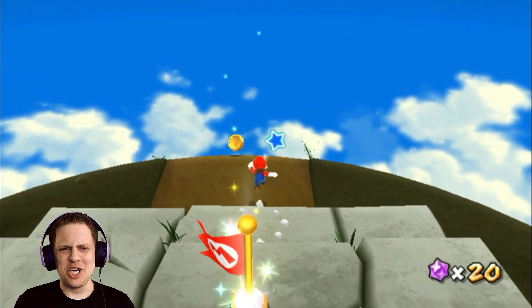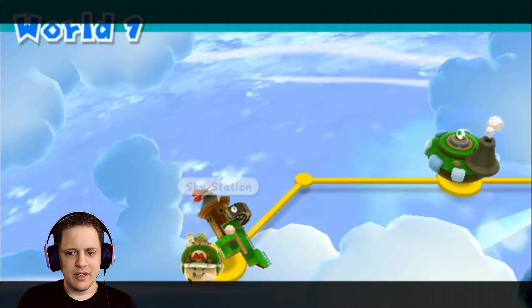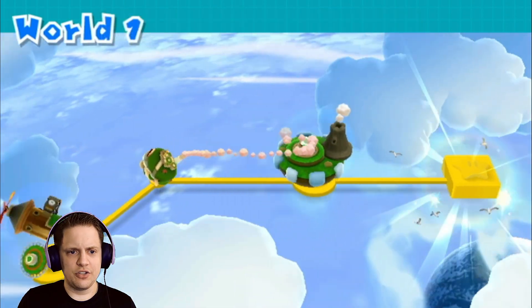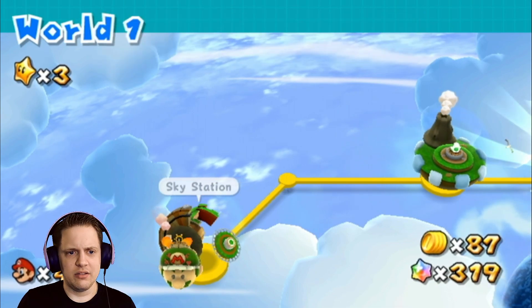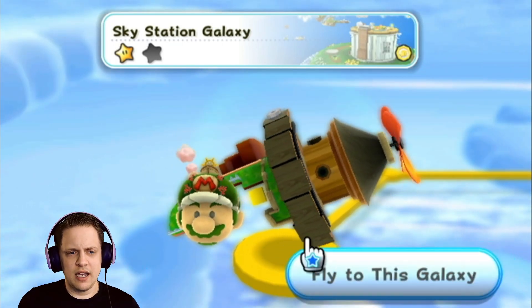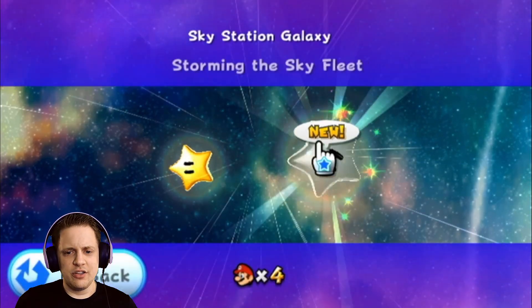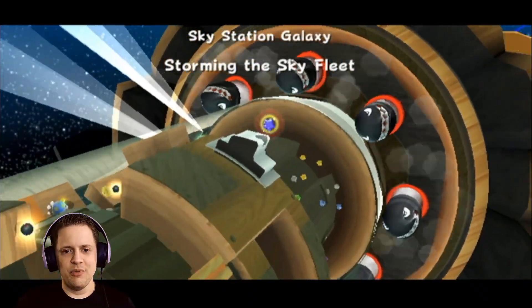That wasn't too bad. It looks like there's one star comet per level, I guess. Regardless, I have another star to do here, so I might as well finish that before going back to Yoshi's Planet. So this one is Storming into the Sky Fleet. Sounds like fun, something I feel like I'm pretty familiar with.